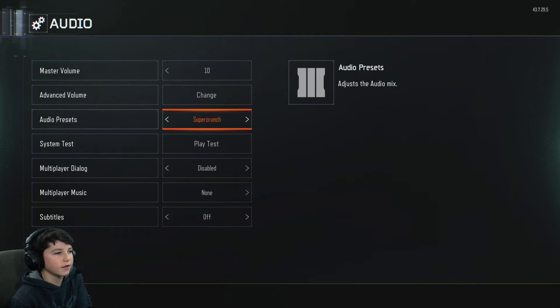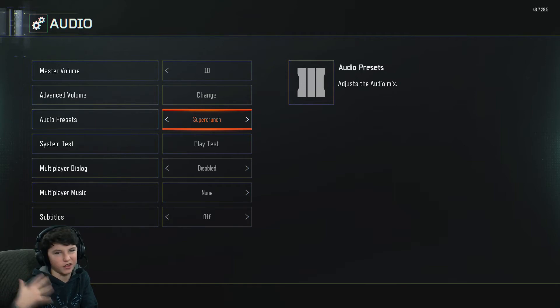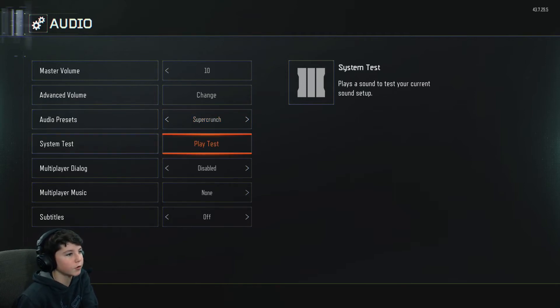I don't know exactly why Super Crunch helps, I just know the other presets don't help as much. Don't select Headphones just because you're wearing headphones. Speaking of which — if you don't have headphones it'll still work, but not as well. At my mom's house I just have a one-ear chat piece and I can't hear this stuff through the TV, but you can plug headphones into the back of the TV and it'll work.